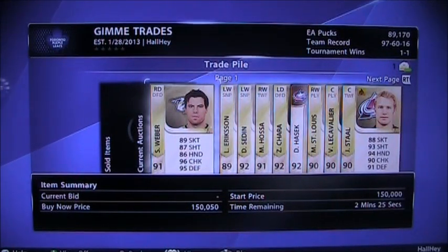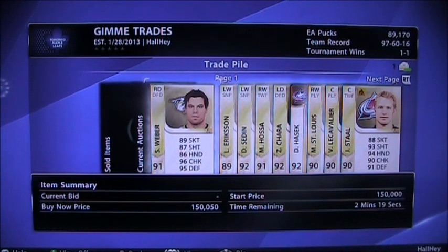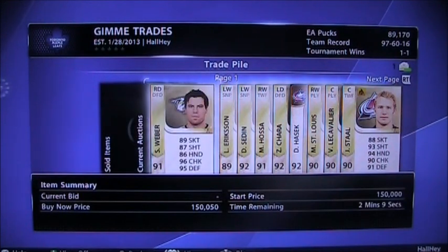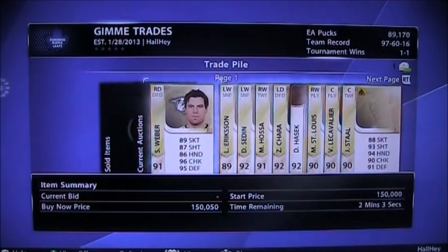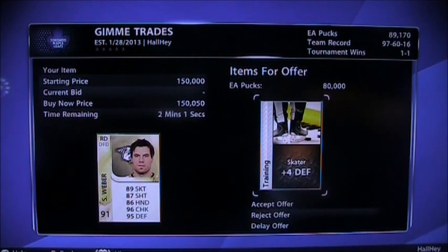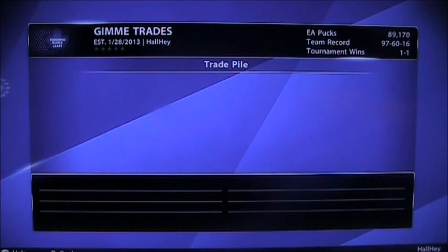I'm going to do my trade day results video. I've had a few questions about where the trade pile is — my trade day pile is now at the end of my video. So if you're wondering where it is, it's there. I'm going to check my trade offers right now, there's about two minutes left. We got Shea Weber at the start of the week — 80k for Weber is off by about 40 to 50k, so I'll reject that.